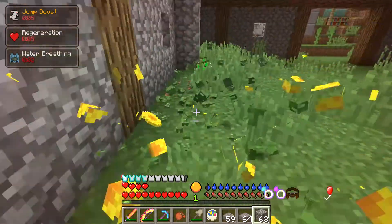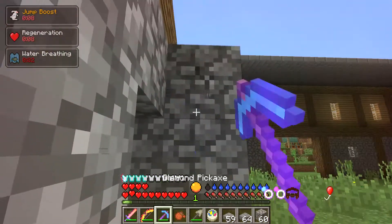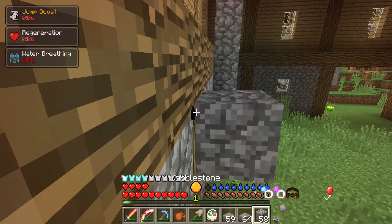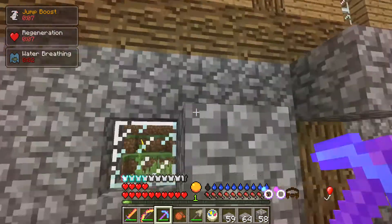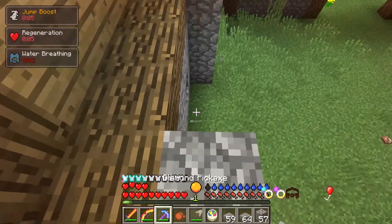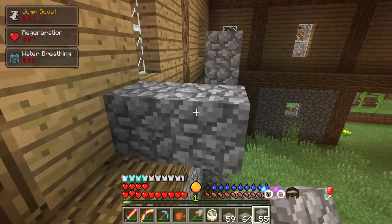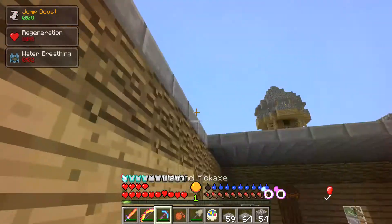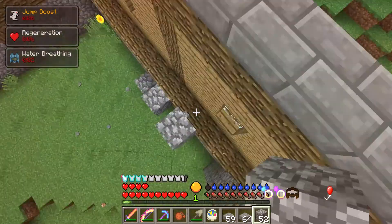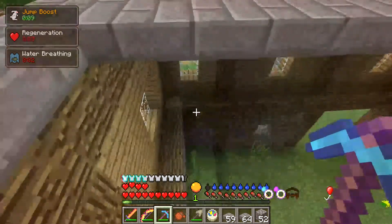I might have to make an easy way down — like parkour, but it'll be easy because I've got jump boost. It's gonna be like three jumps. Oh no, I still can't jump three jumps! Actually wait — it is possible! Okay there we go, and then you make it on top. Actually I don't need to put that there. I don't know if I can make it one higher — oh I totally can!